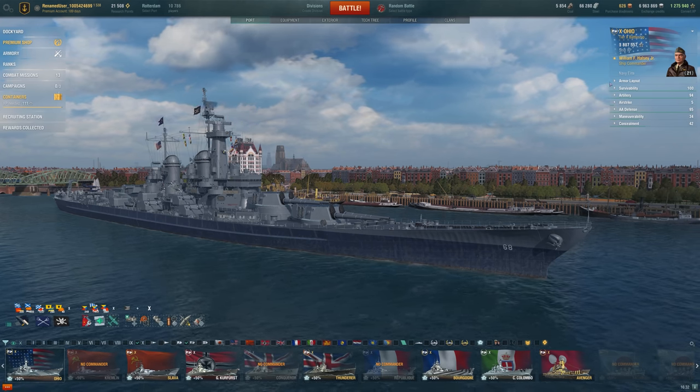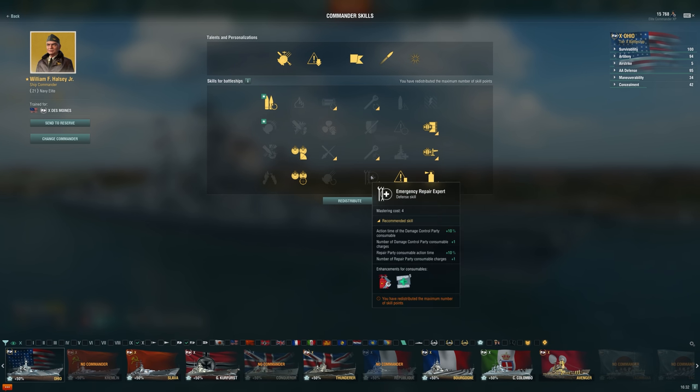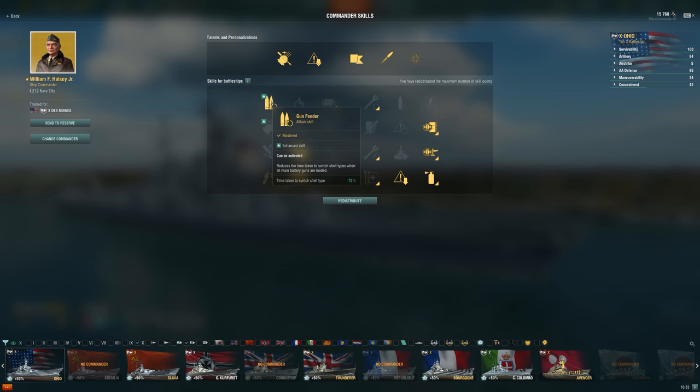As for the build I'm running on my Ohio at the moment: we're trying to get as much as we can out of our secondaries without going too overboard — it's only 7 points. Then using concealment, giving us the opportunity to push in without being spotted and getting to those safety points of islands a little easier. Fire prevention is just a must on battleships — you have to take it. It is unfortunate we give up an extra heal, but a lot of the time you're not going to make it to that 5th heal anyway, so not a huge thing to give up. I am running double AA here — Ohio AA is pretty good already, and if you're supported by a couple of teammates, CVs really won't want to go after you, which feels really nice, especially for a ship that wants to push in.